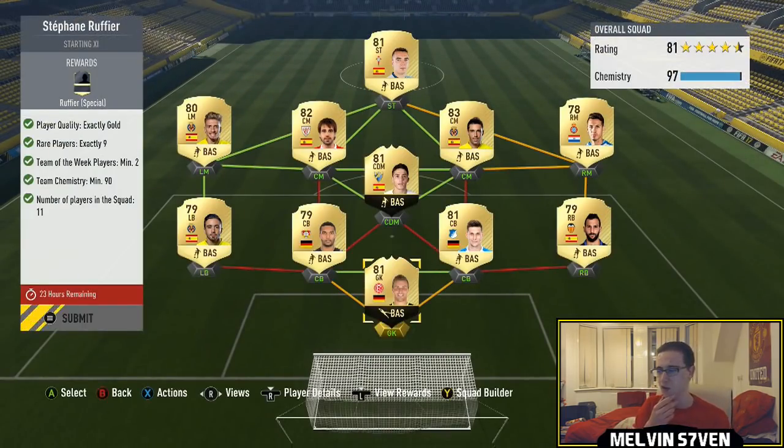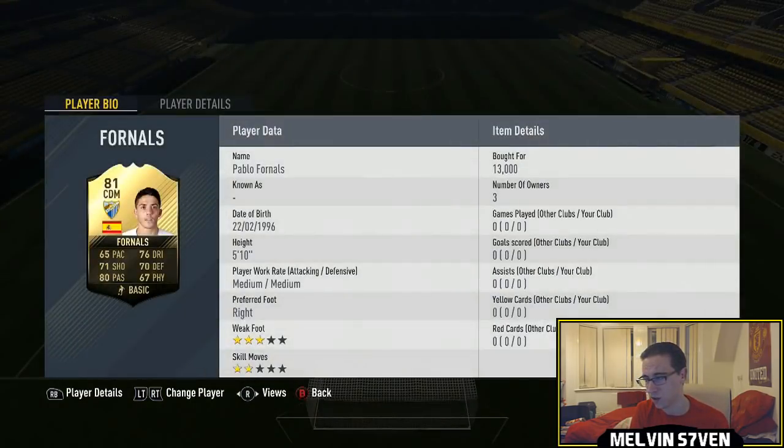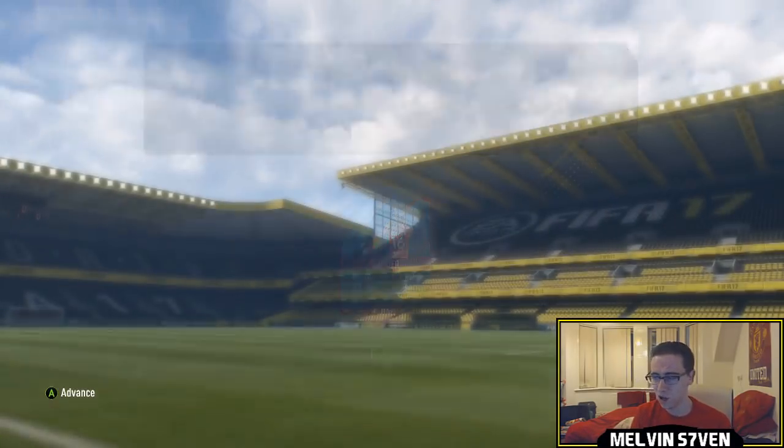The next one is the cheapest one — it's Ruffier. You only need two in-forms, and I got these on the market for 13,000 each. So that's 26,000, and the rest of the team is 5k. So this is 30k for a Ruffier 86 untradeable item. You need nine players exactly that have to be rare, and both of my in-forms are non-rares originally, because every other one of my cards is rare. You need 90 chemistry — it's very, very easy. This one's the cheapest one, so we're just going to submit that and get the untradeable Ruffier.